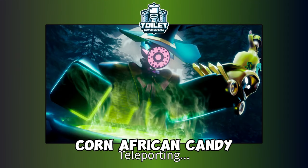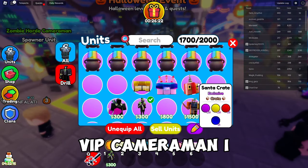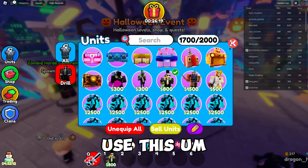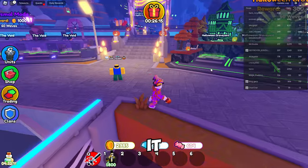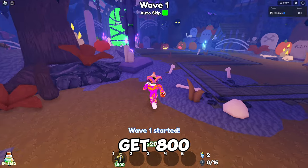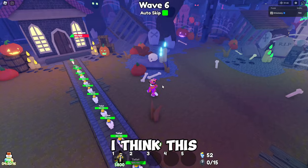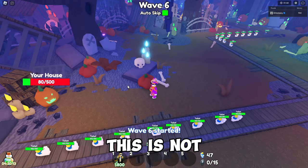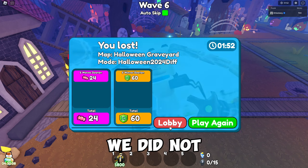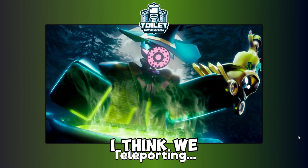We got 64 candy from that run. Now let's pull out the VIP Cameraman as our one unit and see if it works. We loaded in but I'm not sure how this is going to go — and yeah, this is not going to work. We did not beat it. We got 24 candy, but using that unit was definitely one of my worst ideas.